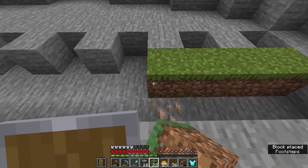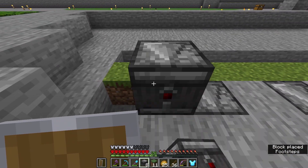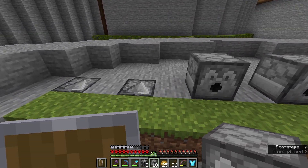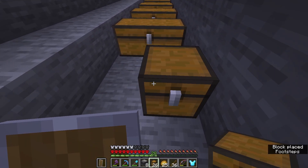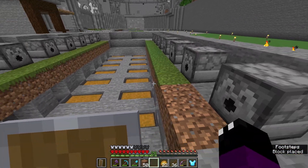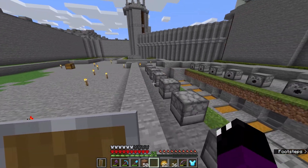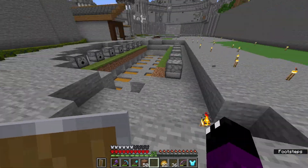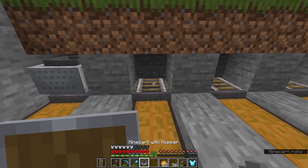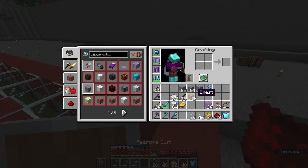First, let's put down some grass where we will be housing the sheep. Next we install the observers so they can pick up when the grass is being eaten by the sheep, and then we have the dispensers which will shoot out the shears and snip the wool. Next up, a few chests to collect said wool, and we replicate the entire array on the other side as well. We now have space for 16 sheep, which will give us all 16 colors of wool available in the game. We're installing the collection system - a rail with a minecart hopper on top of it.